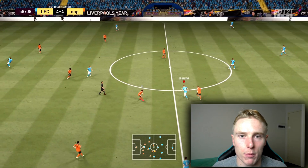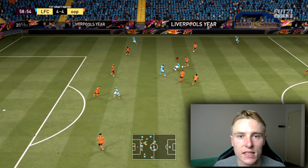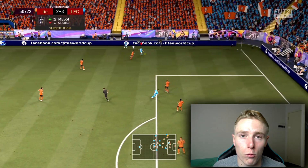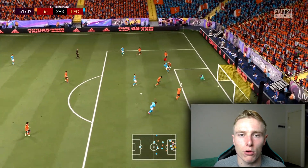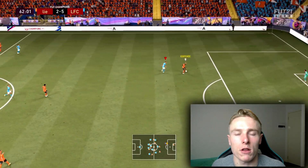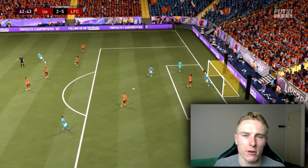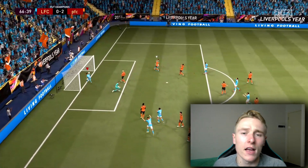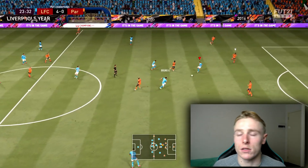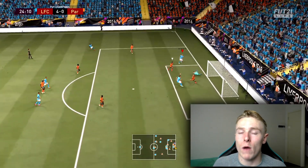Moving into where you perform the bridge skill — essentially I found the best places are just outside the 18-yard box and around the wing area. In the midfield I found it's not that effective because you do sort of lose the ball; there are a lot more midfielders in the centre of the pitch compared to the wing. But for me, you should use it just outside the 18-yard box and on the wing area.